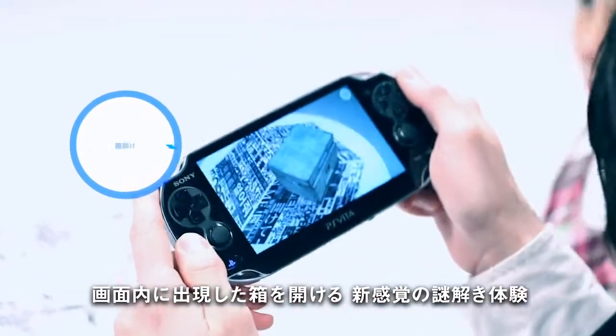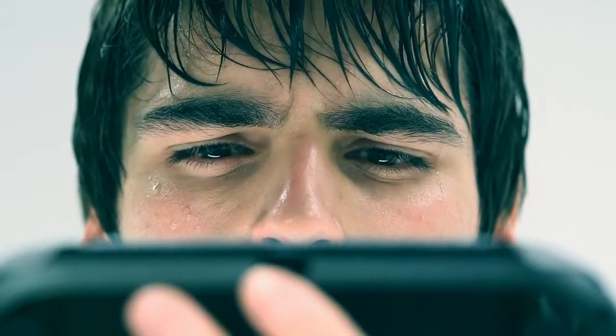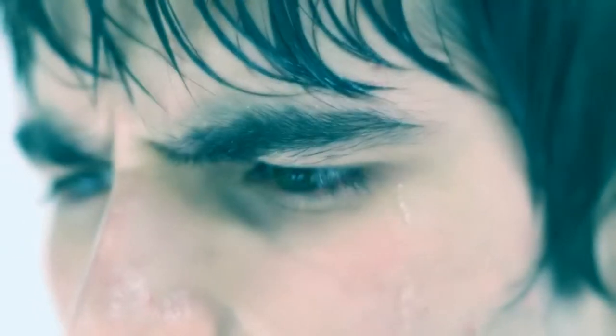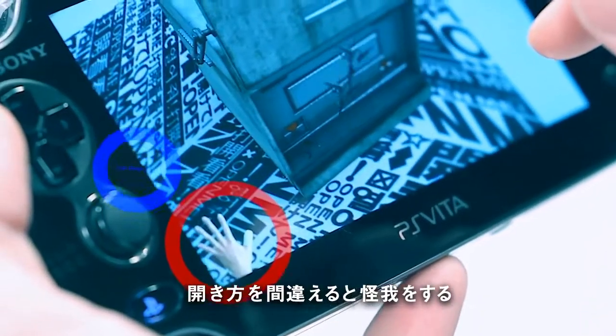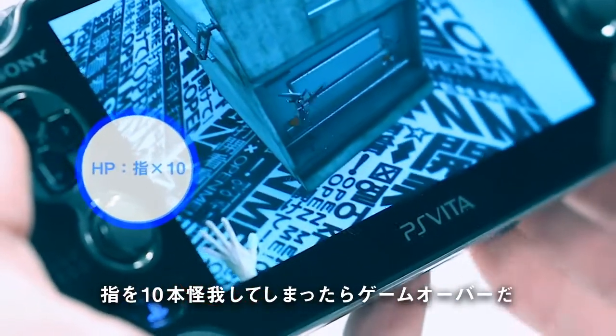A new kind of puzzle-solving experience, opening boxes that appear within the PlayStation Vita's touchscreen. Make a mistake opening a box and you may be hurt. Injure all ten fingers and it's game over.